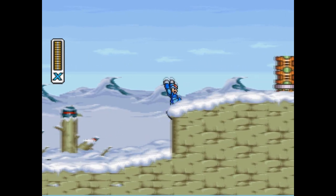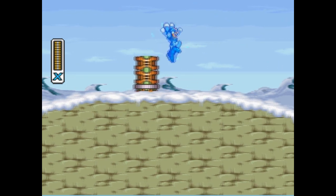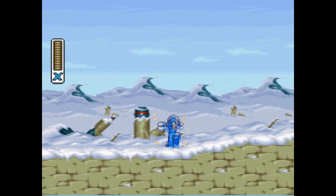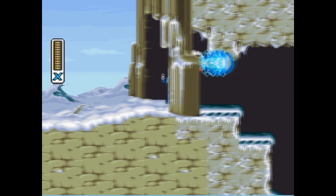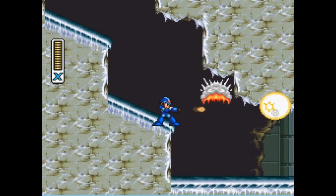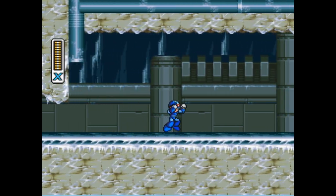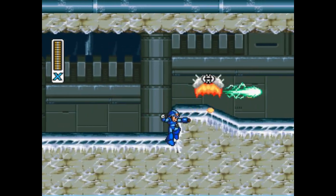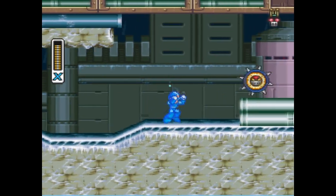So obviously this is the ice stage — lots of snow, fun stuff to explore. I always like exploring. Also, I'm pretty sure these bat enemies only spawn here. I think they might be based on an enemy from Mega Man 2, though I'm not entirely sure.